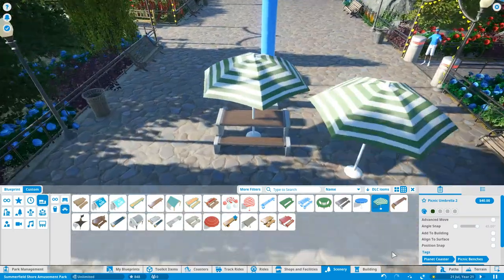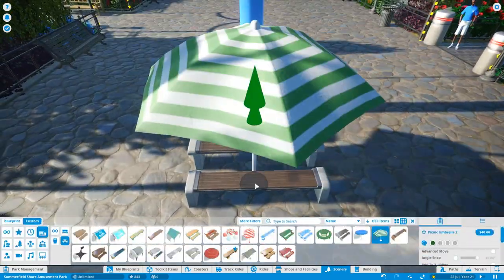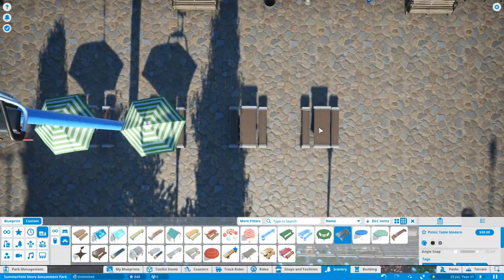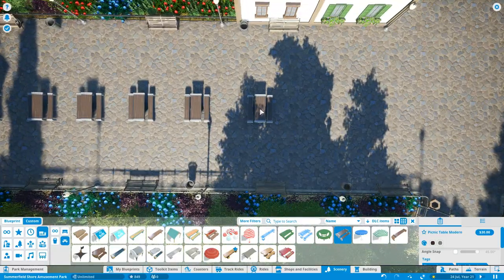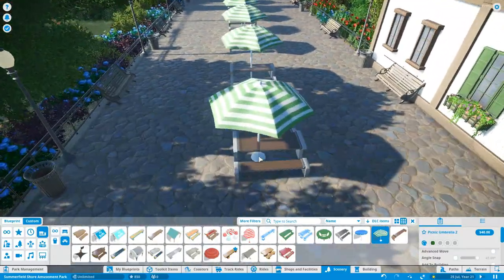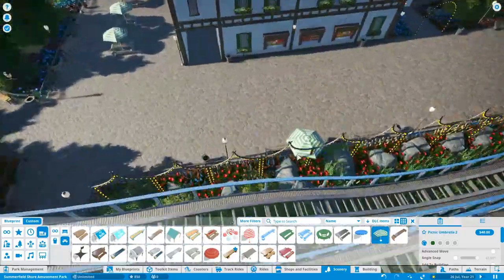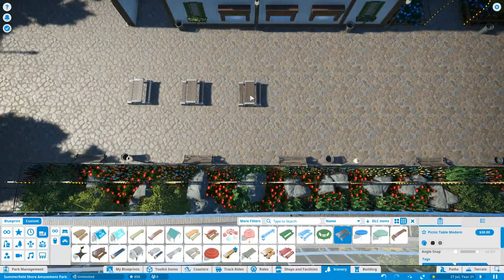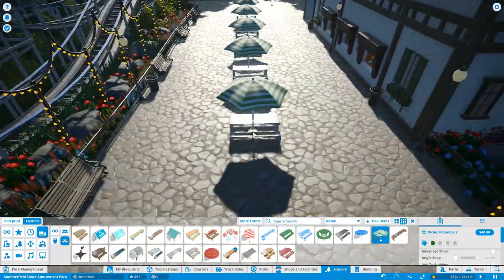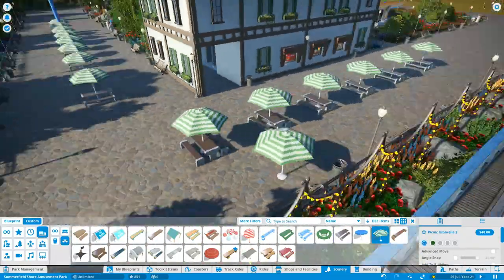Here you can see I'm putting in some more seating area mainly for the little cafe on the corner, and also to help with that cable car support just there. There wasn't much I could do with that support in the middle of the path, but it keeps it more realistic. It's a throwback to the old Skyway at Magic Kingdom and Disneyland - it used to run outside It's a Small World with a support slap bang in the middle of the path.